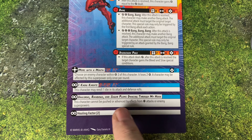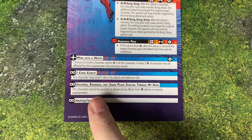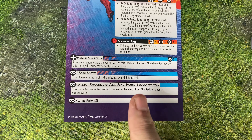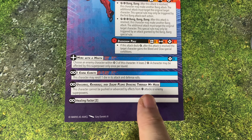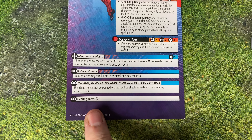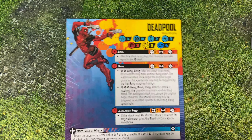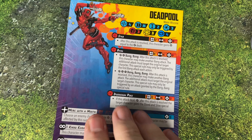He's got I Know Karate — he gets a re-roll for all of his attack and defense rolls, which is good. He's got Unicorns, Rainbows, and Sugar Plums dancing through his head, which means he can't be pushed or advanced by effects from mystic attacks or enemy superpowers. So people are going to have a much harder time trying to knock him off objectives. And of course, he's got Healing Factor 2, which means he's going to heal two at the end of his activation. So even though he only has four health, he should be kind of easy to just keep healthy.